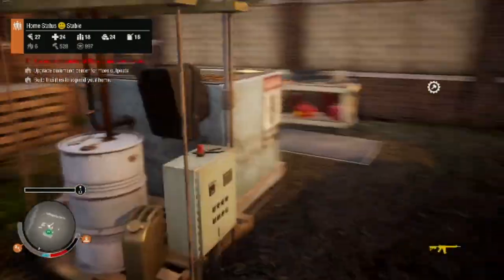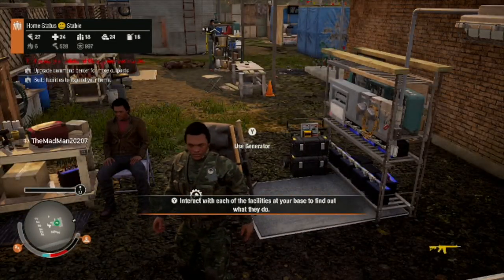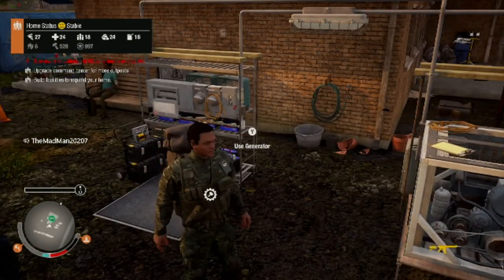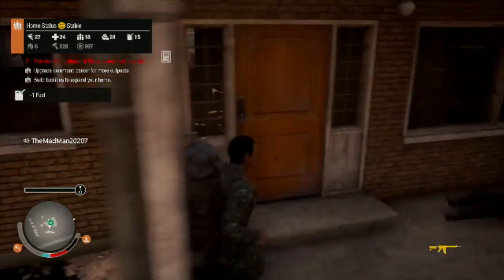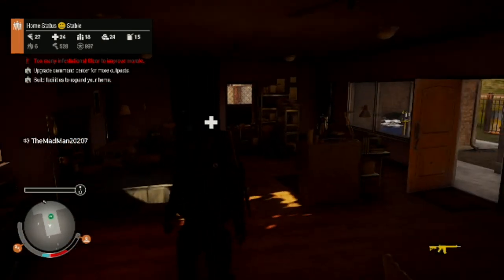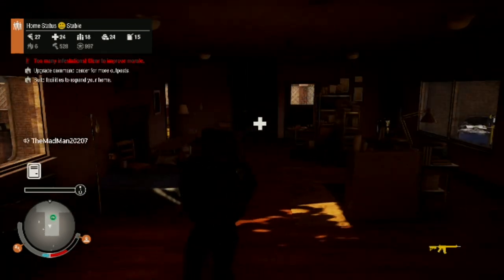My guy needs to be healed and needs to get some sleep, so I'm going to show you how to make your character sleep. If you look to the bottom left corner you can see my stamina bar - the blue one - is all the way low and it's not recharging. On the stamina bar you'll see a little orange icon; that's basically telling you he needs to sleep, which is why your stamina starts to suck and isn't recharging.